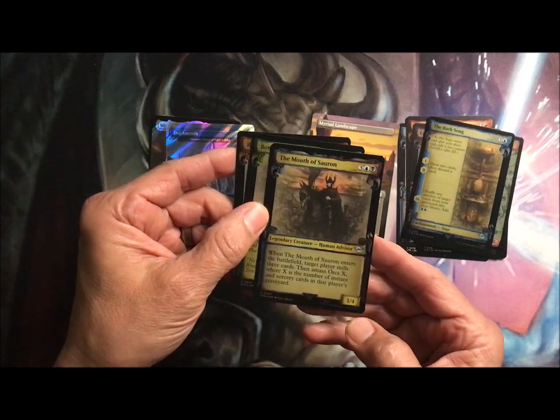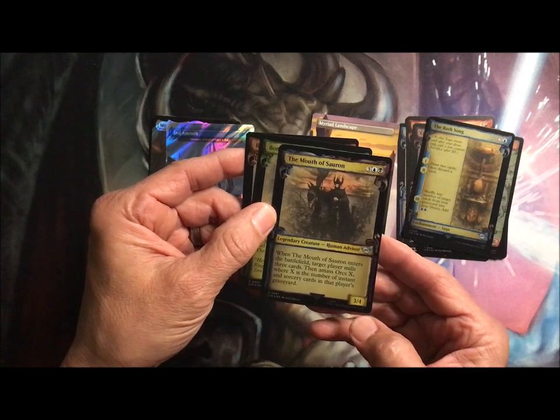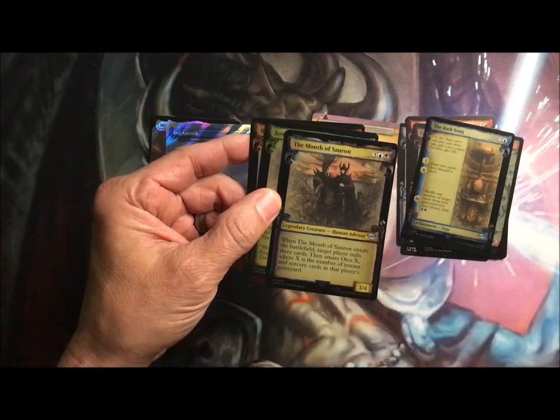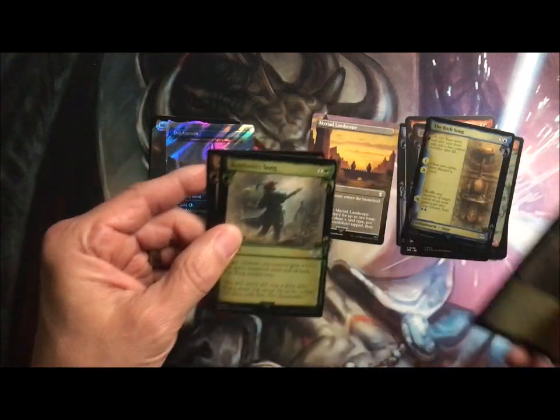The Mouth of Sauron — five, drop three, four — when it enters the battlefield, target player mills three cards, then a mass works where X is the number of instant and sorcery cards in that player's graveyard.